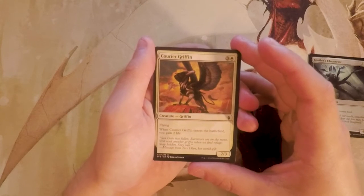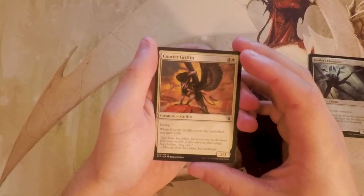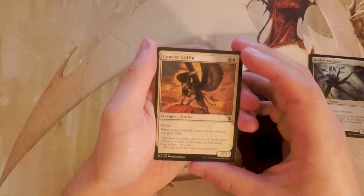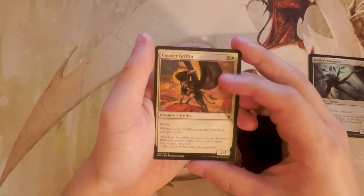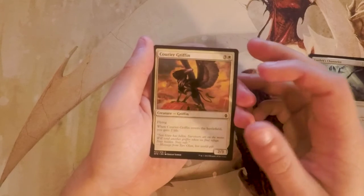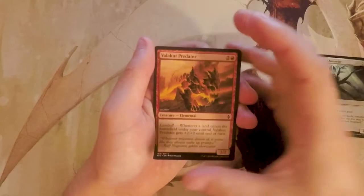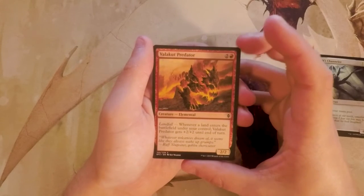Courier Griffin is a 2/3 for four with Flying. When it enters the battlefield, you gain two life. Nothing wrong with this card — because it has evasion it's great, and the incidental life gain doesn't mean that much in limited, but it'll save you a couple points of damage. That said, I don't like it over the Channeler.